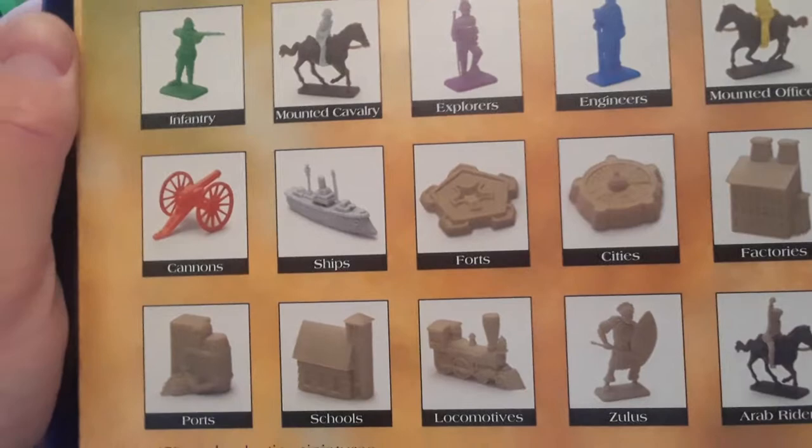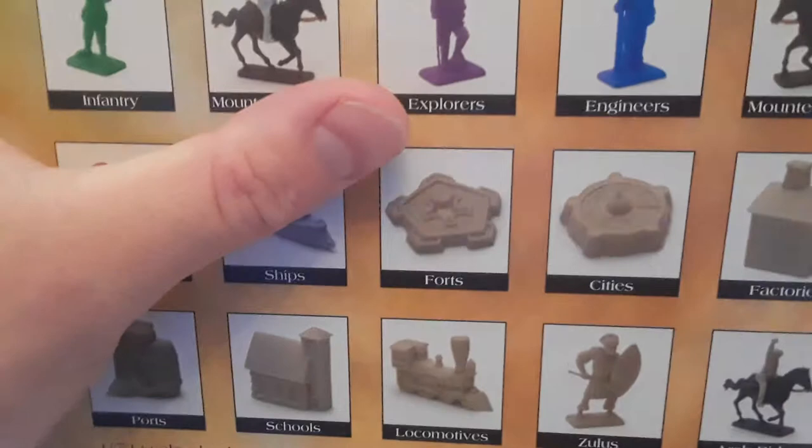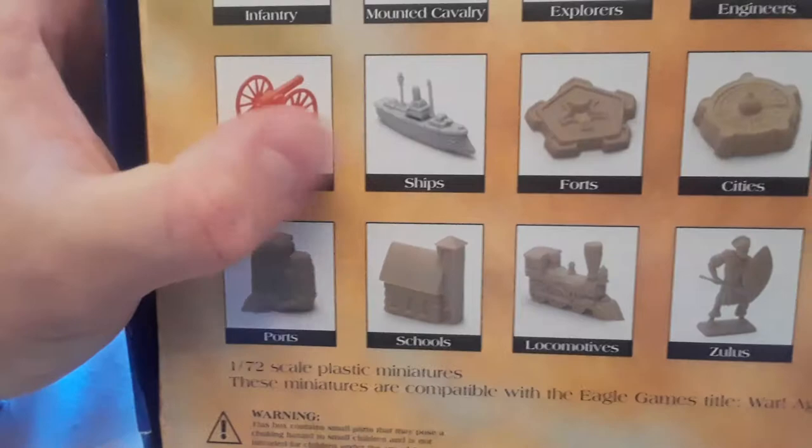It's Eagle Games Miniatures — www.EagleGames.net. I actually have this game, that's why I bought the miniature set. It's supposed to have some more infantry, green infantry, explorers, engineers, mounted officers, mounted cavalry, more cannons, ships, forts, cities, factories, ports, schools, locomotives, Zulus, and some Arab Riders.